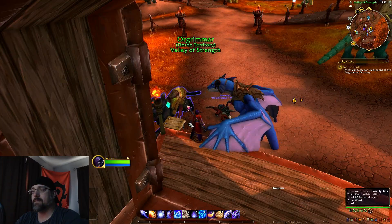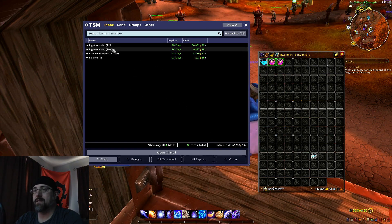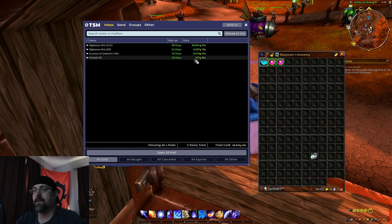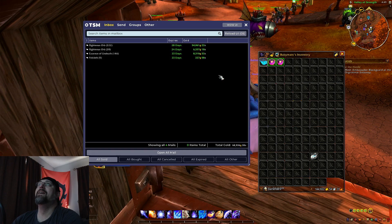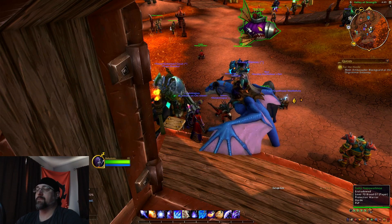Let's see: we've got two of the auction house modules left. For the Righteous Orbs — way less here — 222 of them for only 54,000 gold. We sold really low there unfortunately. I did hold back at one point but I guess I missed it here and accidentally posted them way too low. That's okay. Essence of Undeath: 146 for 8,000. Fell Cloth: five at 227 gold. 222 gold per Righteous Orb is really low — we're probably selling at like 100-something a piece, so it's not good. But hey, we still got more than what we've been getting in some of our clean outs for materials.